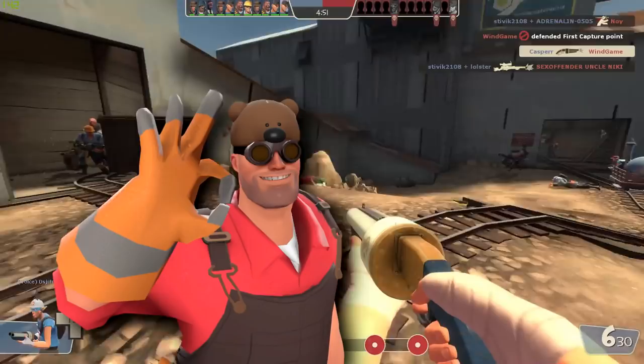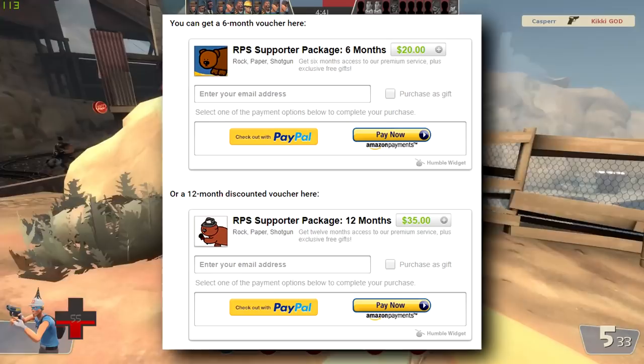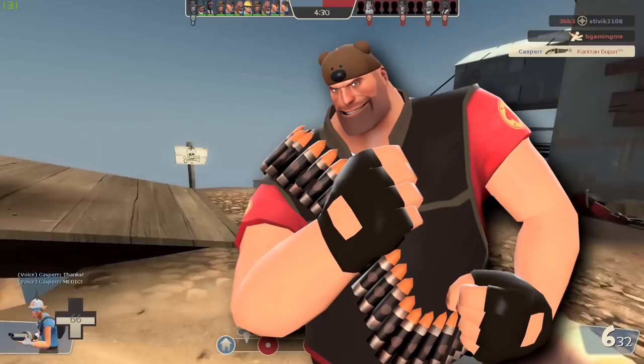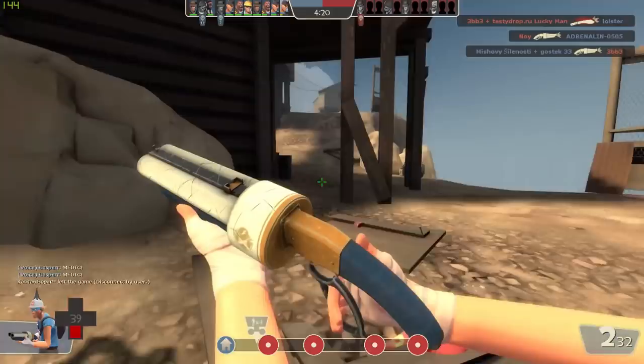And we're going to end on a high note — a cute little hat called Horus. You actually get this from subscribing to Rock Paper Shotgun, which is an online gaming news site. The minimum that you can subscribe for is six months, which will set you back around $20. Or if you very much like the platform, you can go for the 12 months, which works out a little bit cheaper. And in-game you get Horus. I don't actually read Rock Paper Shotgun, but I'm actually tempted to subscribe and get this hat and check them out, because really, he is really cute.